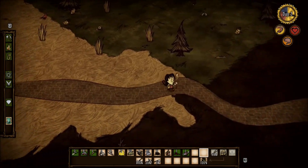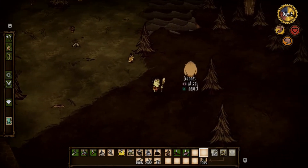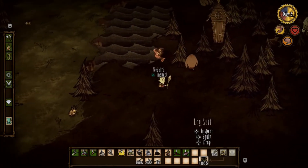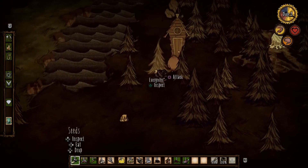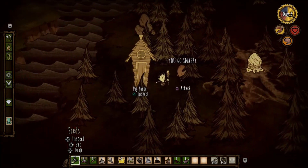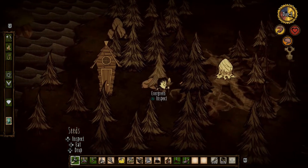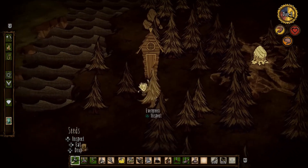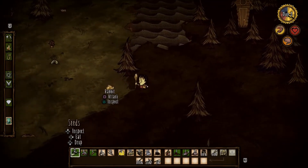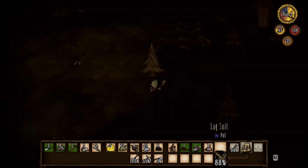How did I get so lucky with that other one? Okay, here goes that pig. Let's put on our log suit real quick here. Let's see if I can take out this one pig. Yeah! Yeah! Look! I got it! That's awesome. I didn't take much damage, but my log suit took about 10% damage. That went really well, actually. I'm pretty impressed with how that went.